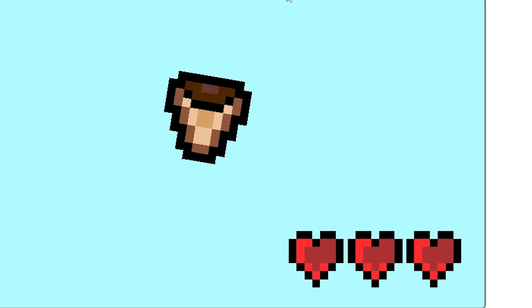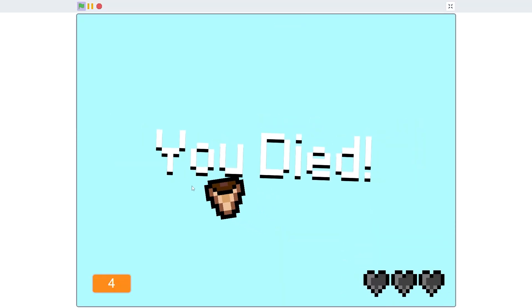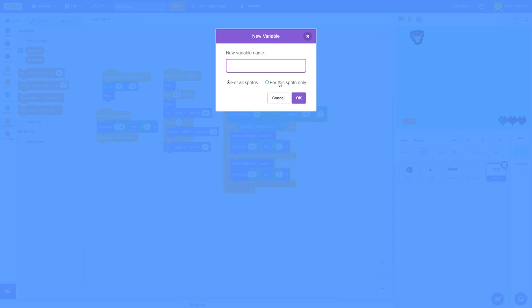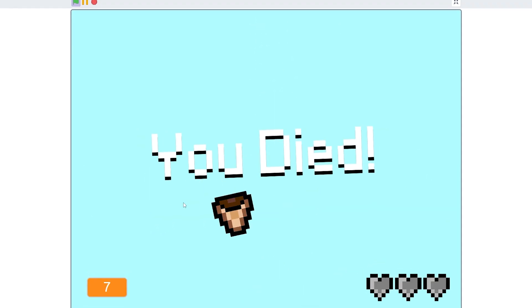I forgot to record, but I made three hearts, and each time a fruit touches the floor you lose a life — kind of like another game I know of. Besides that, I had to make a death screen and a way to restart, which took a lot longer than I thought, because I wanted to have all the buttons on one sprite using clones rather than having a mess of sprites. And now we have a fully functioning game.